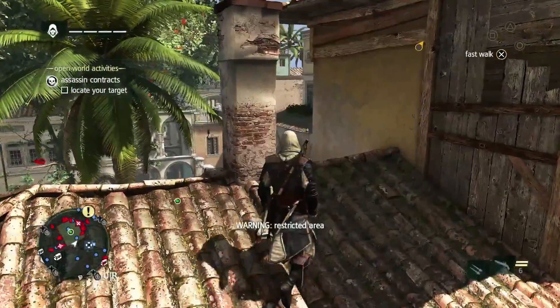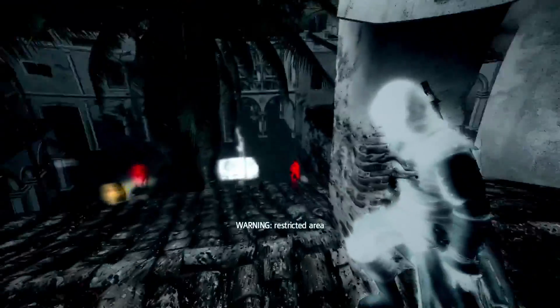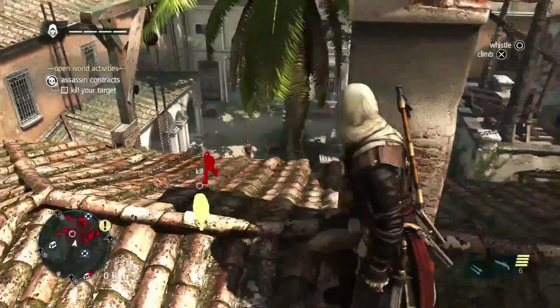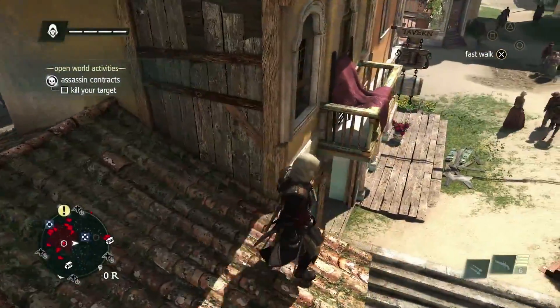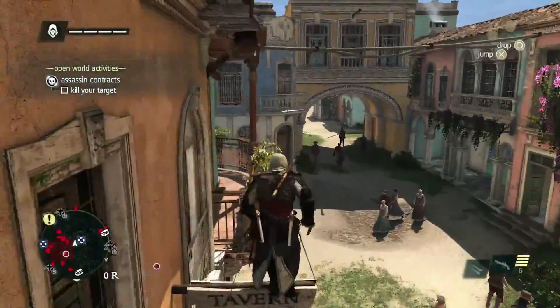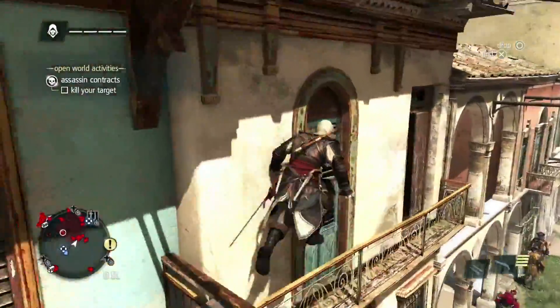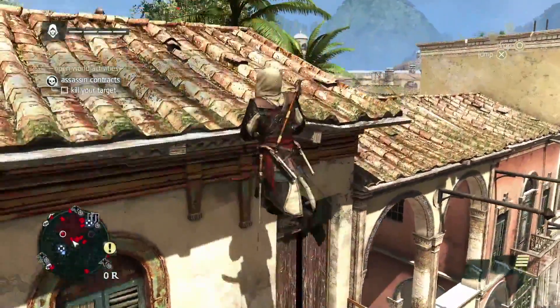Now that we're near the target, using Eagle Vision will assess the situation — we can see some guards around. With these contracts, we can earn more money if we remain undetected, so let's take out the possible threats before going after our target.